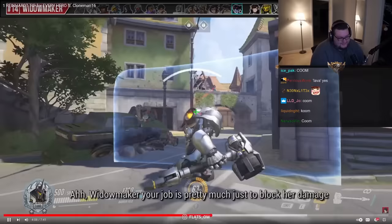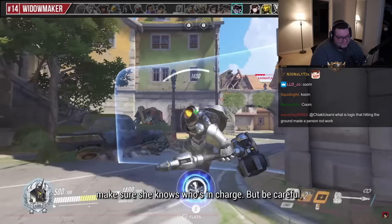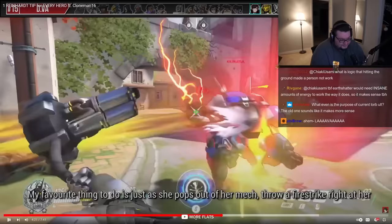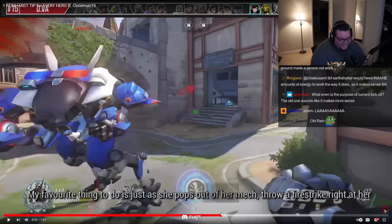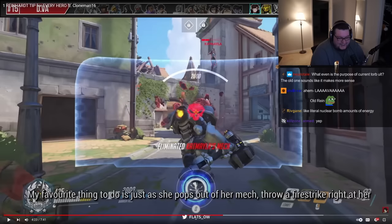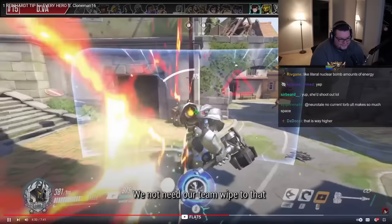Widowmaker: 'your job is pretty much just to block her damage and every once in a while throw a fire strike at her, make sure she knows who's in charge.' 200 HP Widow. Nowadays good luck - you don't shield off the Widow, your shield breaks too fast. For D.Va: 'the best thing to do is just as she pops out of her mech, throw a fire strike right at her.' She used to pop up much higher at the time - now you just stand on her and swing twice. 'Obviously block her bomb - stand in front and hold strong, your team will be safe.'